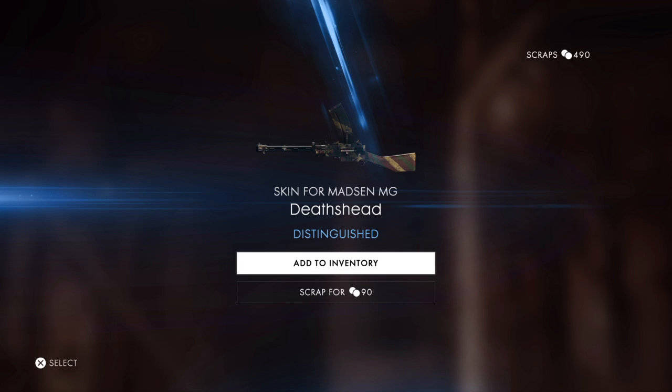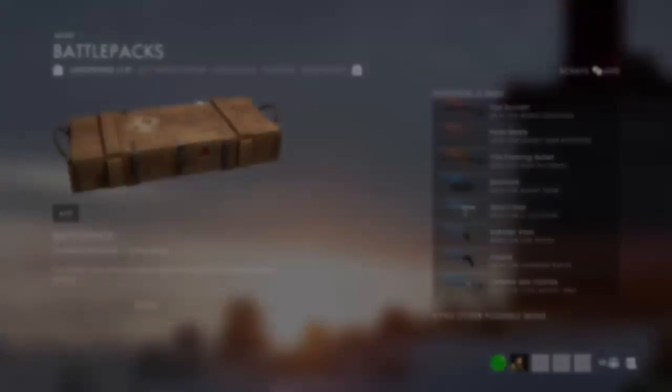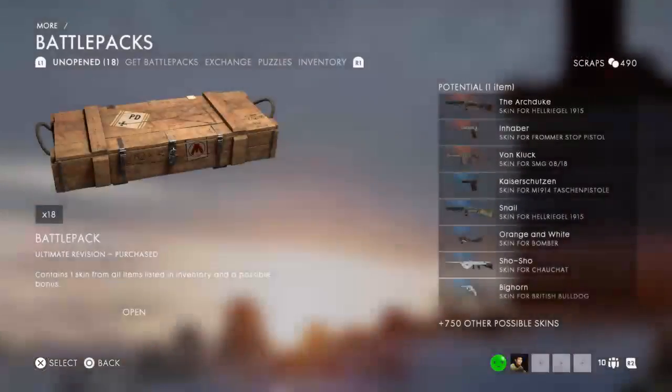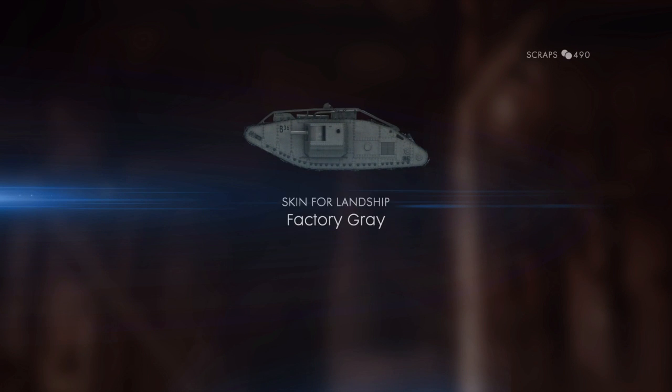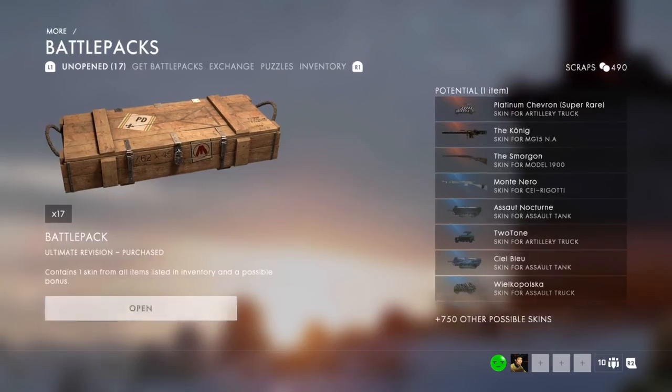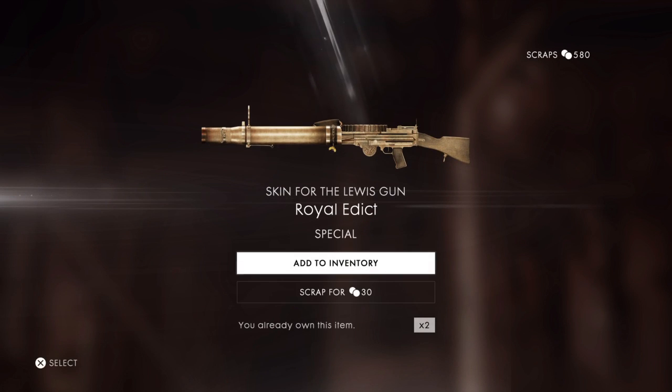I have no idea — Madsen MG, Death Shed. That's actually pretty clean looking. I actually like that — I might use the Madsen now, I mostly use LMGs. Another blue, alright. What is that? I can't use this. All these good-looking skins I can't even use. Another blue — a Landship Factory Grey. Already have it — scrap. Common. Lewis Gun — already have it. Scrap.